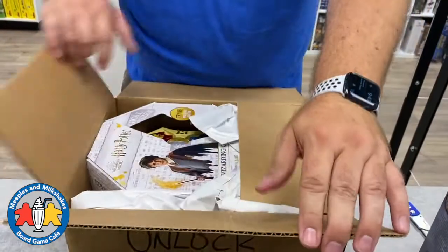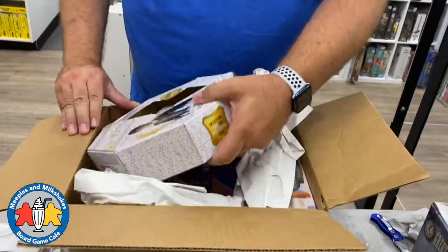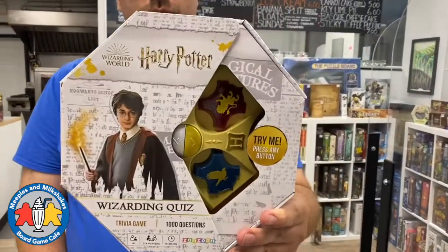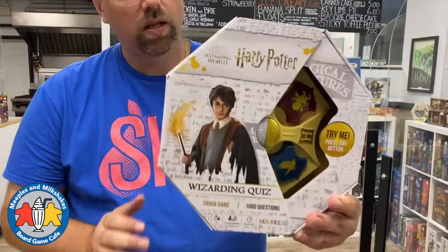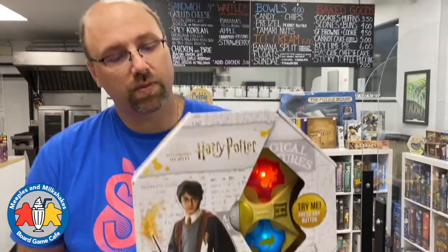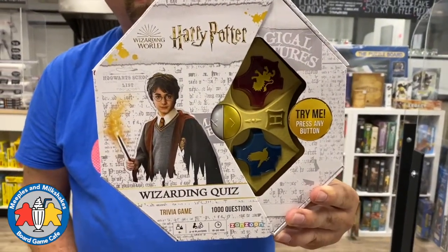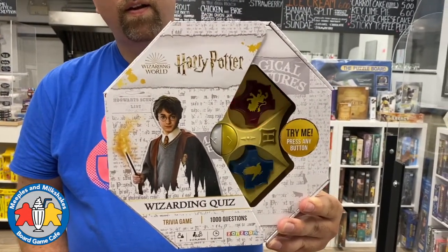We have some more games for the library. This brand new one is the Harry Potter Wizarding Quiz - we could have brought them in to sell but decided to start by putting it in the library. It has 1,000 questions about the Harry Potter universe and you guess if they're true or false. That's the game - it just kept on making sound!